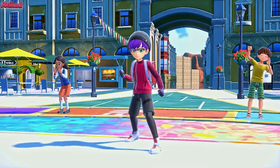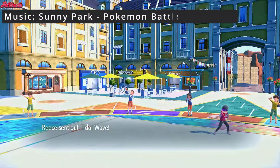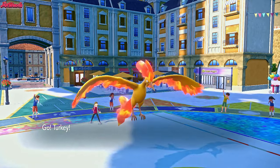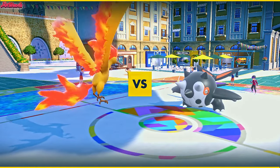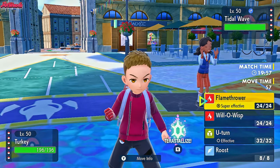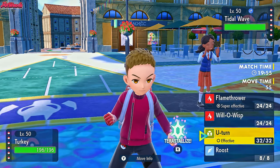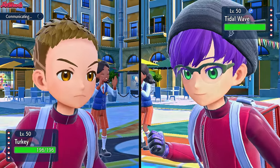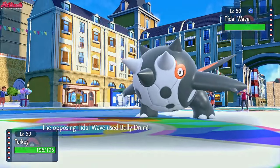The battle begins. Good luck have fun, Reese. He leads off with Tidal Wave the Sir Fetch'd, as I lead off with Turkey the Moltres. With an interesting lead from both sides, I'm guessing they expected a Ninetales lead, so they wanted to take advantage of the snow, which makes a lot of sense. So I'm going to go for a Will-O-Wisp here, because I'm not confident playing for a KO right away. Also, burning this thing is going to be really clutch.